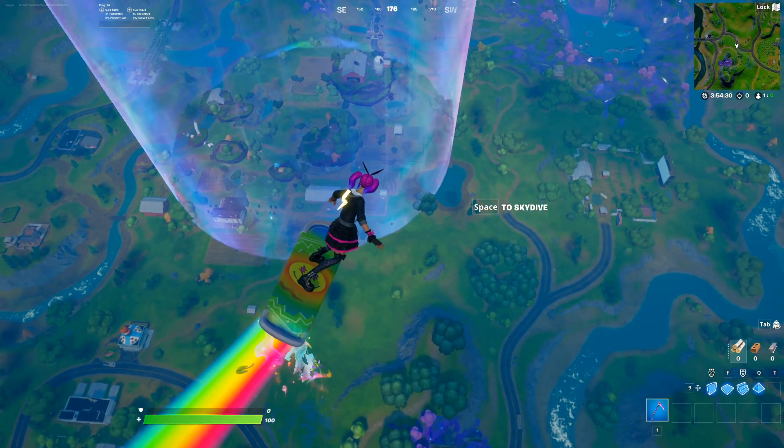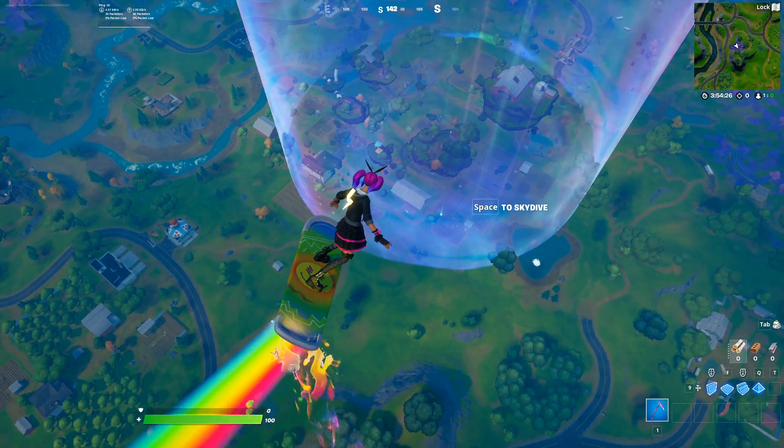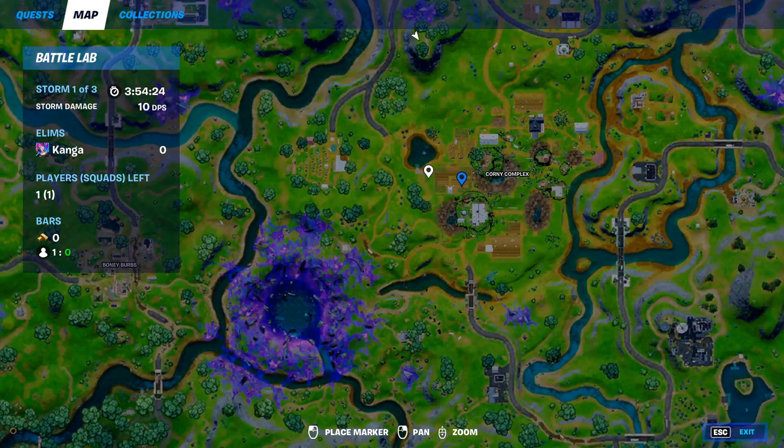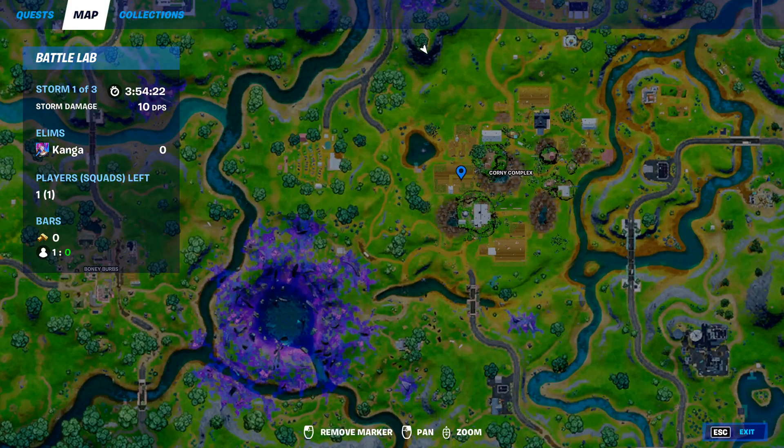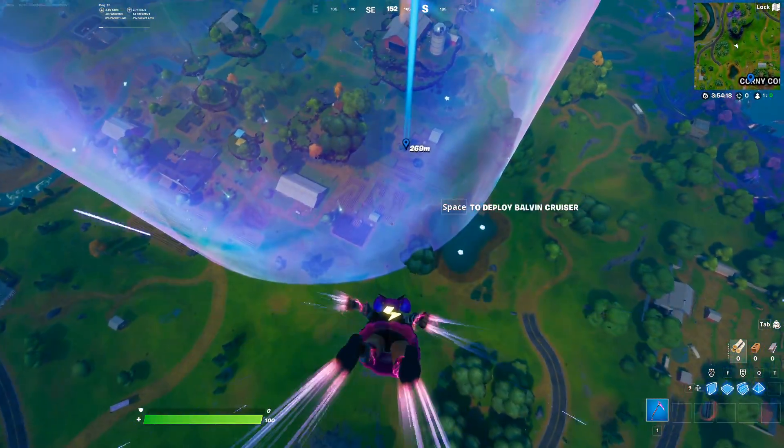Hey everyone, it's Kanga here. In this video I'll be showing you how to complete the week 14 epic quest to collect forage items at Corny Complex. You want to be landing here on the map at Corny Complex, and if you head to exactly where I've marked, that's where you'll come across the cornfields.